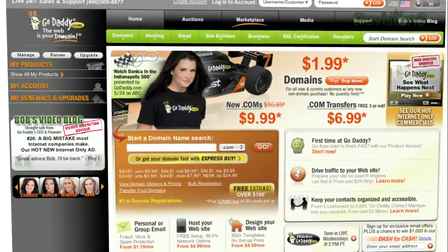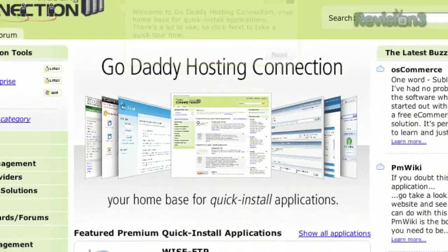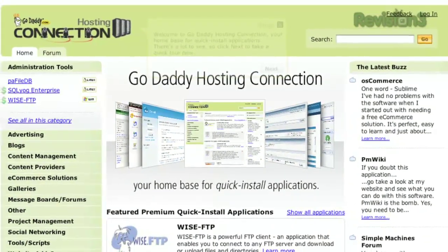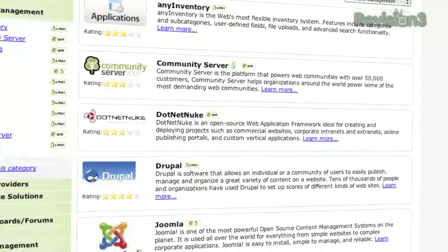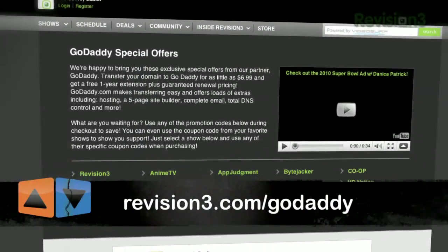Thanks to GoDaddy for sponsoring this episode of App Judgment. Get reliable, secure web hosting without the long-term contract. GoDaddy's hosting plans feature 99.9% uptime, free 24/7 support, and no annual commitment. Check out revision3.com/GoDaddy for a list of all the amazing GoDaddy deals from Rev3, and use the code JUDGE8 to get 10% off any order.